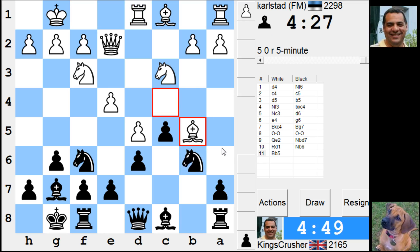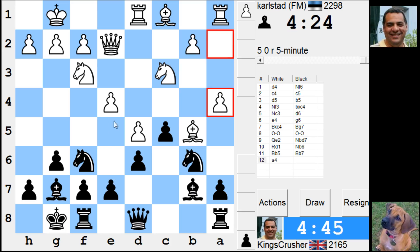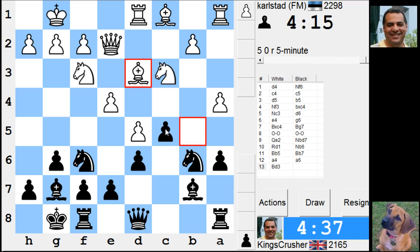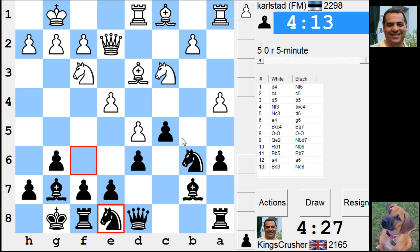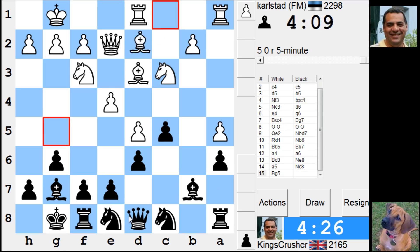A5 and bishop a6 at some point. Change of plan - maybe e6, try to keep an eye on e5. A6 here, I've got a chance. C4 is interesting - essentially that knight goes to b5 later, it's a classic plan. Let him play a5 because it weakens b5; it's a tempo gain, but maybe knight c7, knight a7 and use that b5 square.